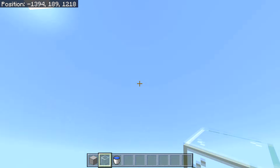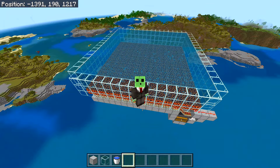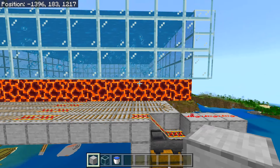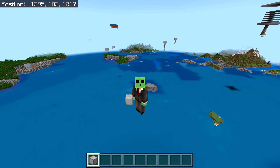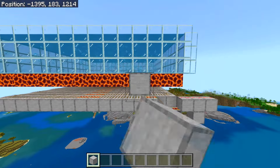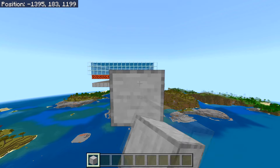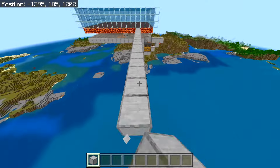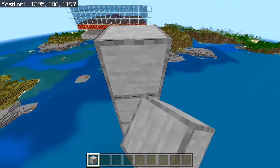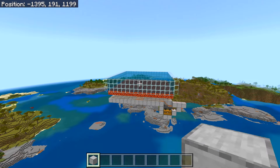Depending on where you stand to AFK, squid farms can be a bit finicky for spawning — this may be related to your chunk simulation distance. To get the best AFK spot, build 23 blocks out from the magma blocks, then build that pillar six more blocks going upwards. Destroy the bottom blocks, and this is the block you want to stand on while AFK-ing.